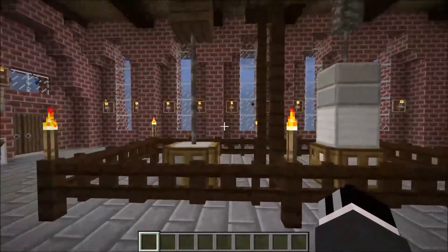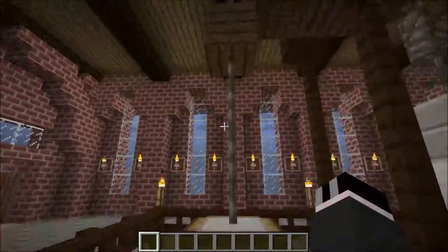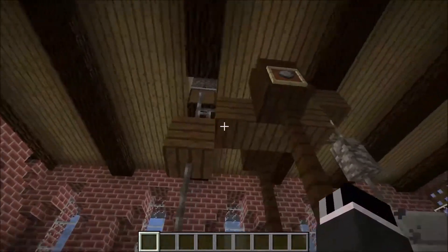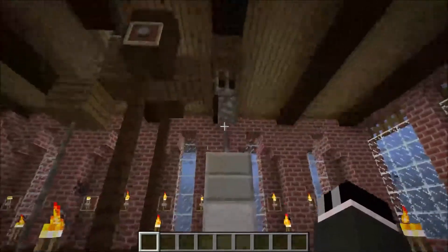Those early steam pumps were relatively simply built. You have a steam piston over here which goes up, and usually they were linked by chains, not by rods. Then you have a wooden beam going across like this, and over here you have a water piston.